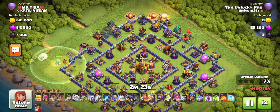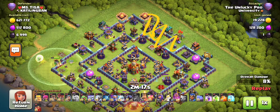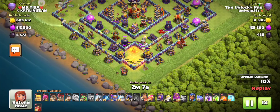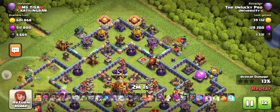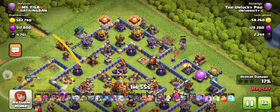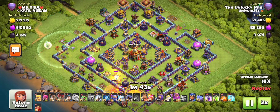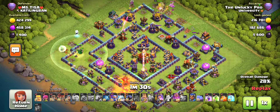I'm using the warden to clear out this much, then setting a funnel with my king and queen. I'm going to sacrifice my king over here and use his giant gauntlet early so he can take out this much of the base, setting us up to come in from over here. The yeti helps set the funnel to ensure the king goes inside this area and keeps the bowlers in this tight lane. You can see the flame flinger is getting a good amount of value - it's moved on to the merged archer tower and is going towards the eagle.